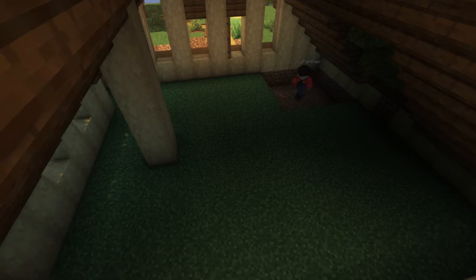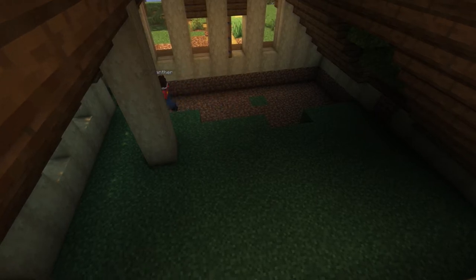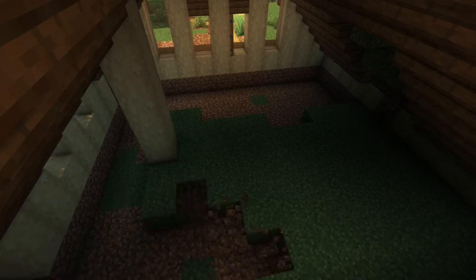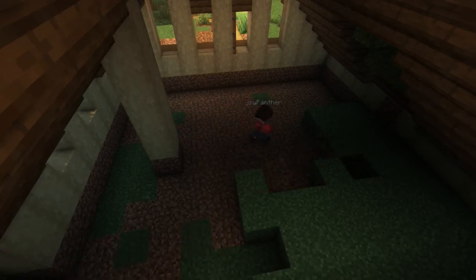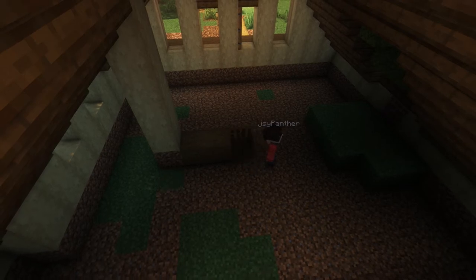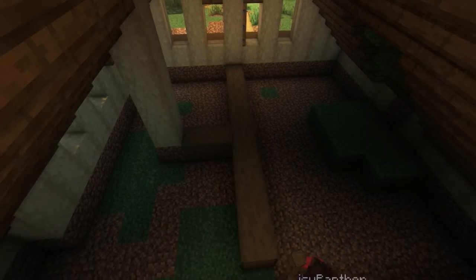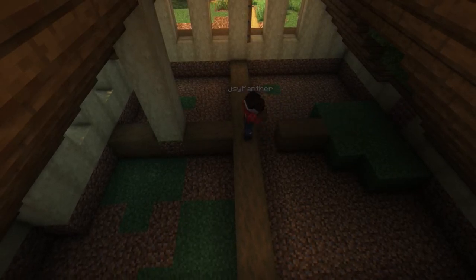Now for the inside. First of all we're going to take out the dirt. One thing: spruce trapdoors — any trapdoors — word of warning, health warning if you like. If you build a base with lots of trapdoors on an SMP, you will get people always opening your trapdoors. There's nothing you can do about it. If the guys on my server are watching, it was a lot of fun trying to work out who the trapdoor bandit was in the last season of Featherfall. We got them in the end — we worked out who it was. But anyway, it's just a bit of fun.